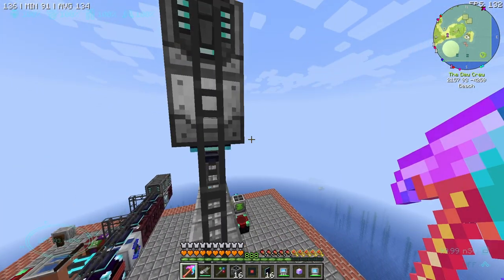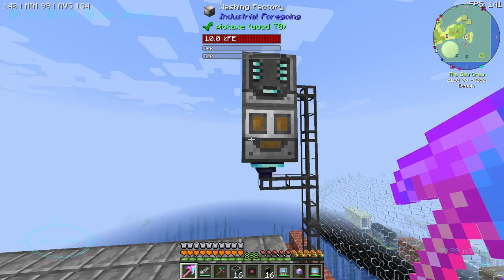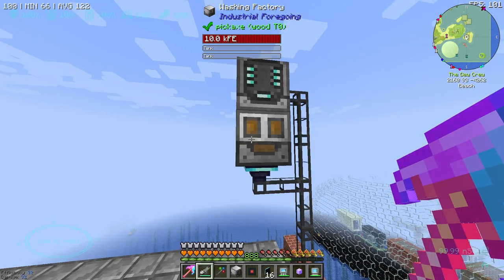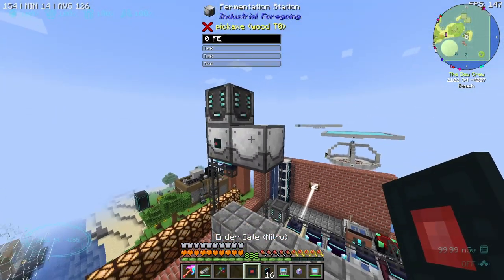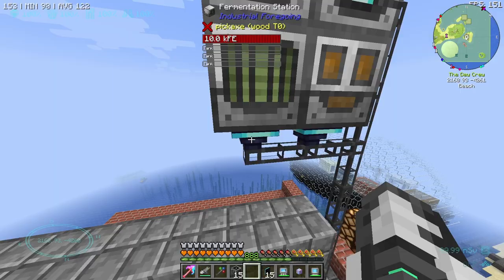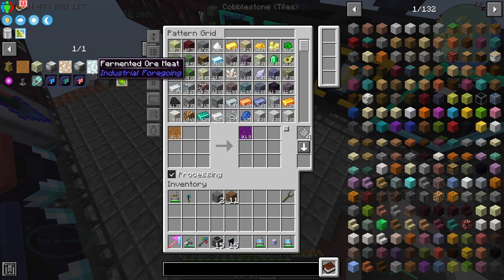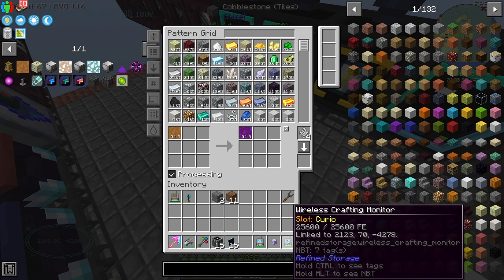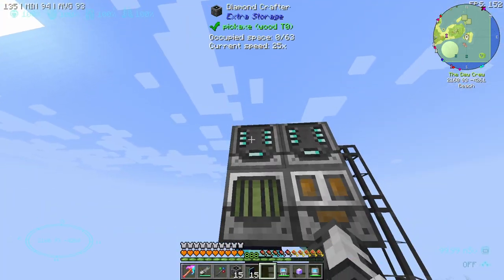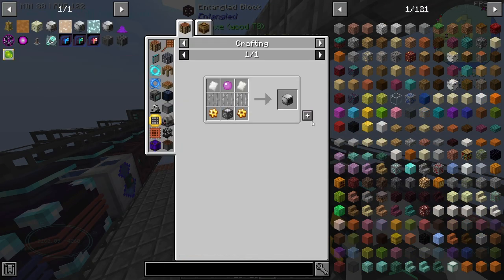Auto-crafting might be the better option - we're going to find out. Remember to set your machine to fluids on the output. It also needs liquid meat but that's part of the recipe so it should be good to go. Next is the fermentation station - beautiful names. We'll grab one of these, chuck it right next to the washing factory, ender gate on the back, crafter on top, and an importer set to fluids.